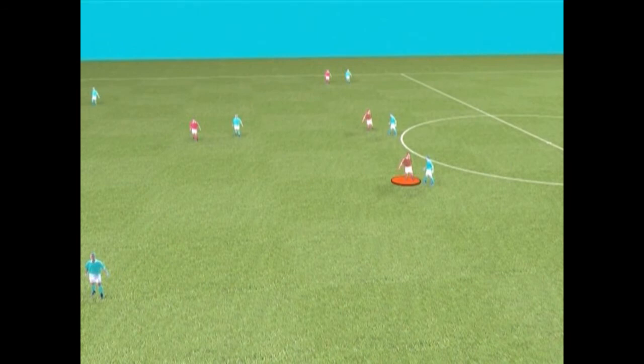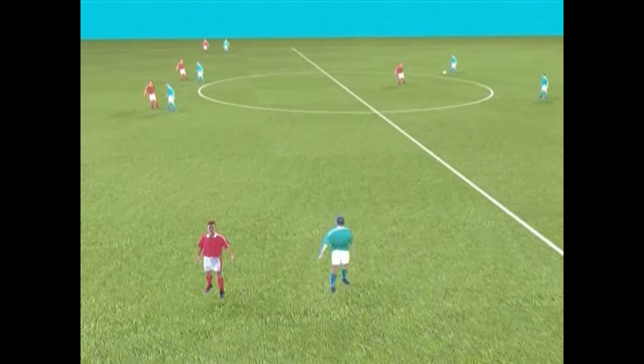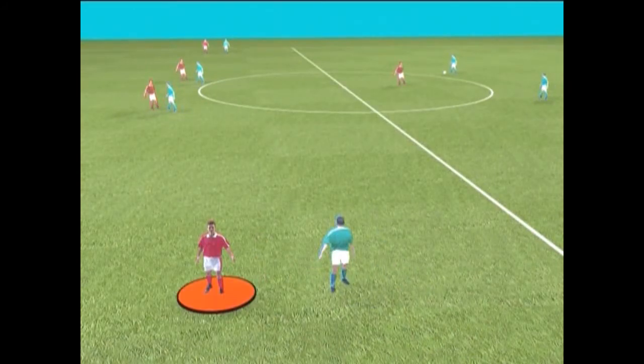A 2-A midfielder on the right and an offensive midfielder on the left. In the attack area, there is a forward on the right side and another in the middle.